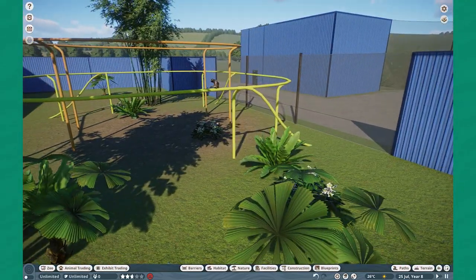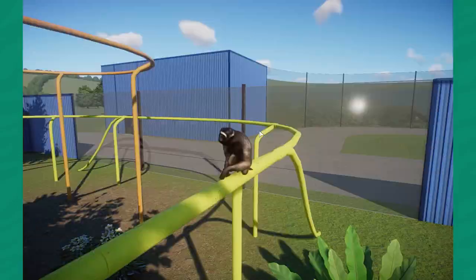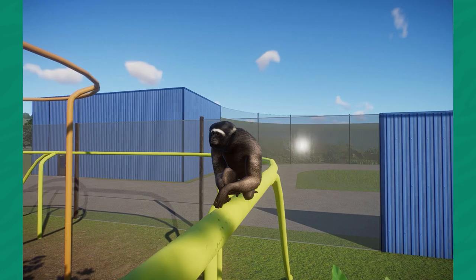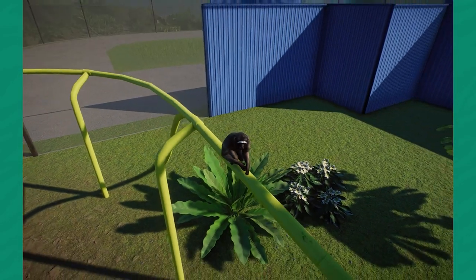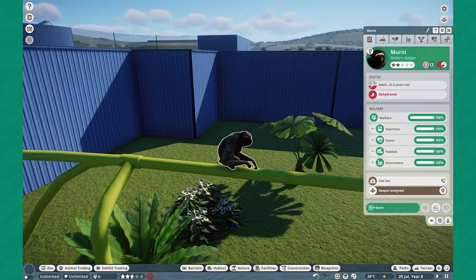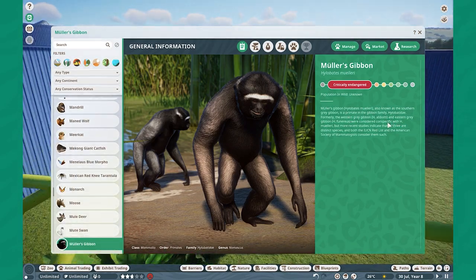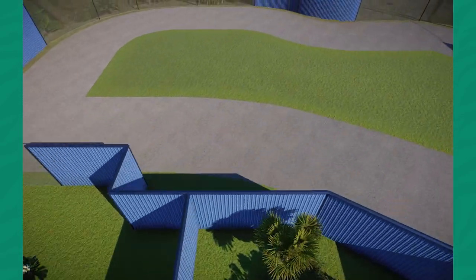I'm going to try to work with another modder to figure out what's happening there. I'm super proud of that texture itself — they're very silvery. I checked the Zoopedia and it's actually called the Southern Gray Gibbon. My apologies for that.